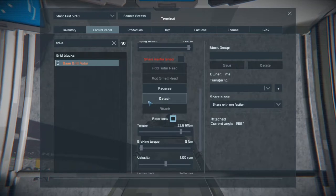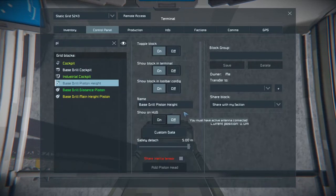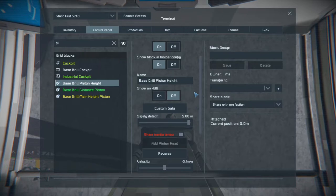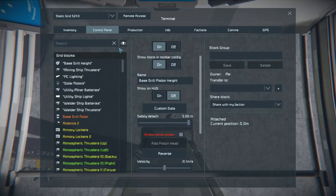Now there are a couple of things to point out - you see these Detach options here. If you have a problem with something, you have the ability to collect whatever you've got attached to your rotor or your piston. You can detach the head from the rotor - the same with the pistons. You can also add a piston head back: if you had to grind something off, you can detach it by grinding it off, take everything away, and reattach a new piston head and then continue building. The good thing about the rotor one is if you want to expand on something done with a rotor you can just detach it, move it away, and reattach it.